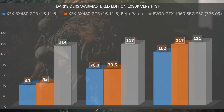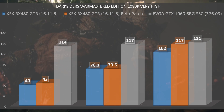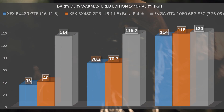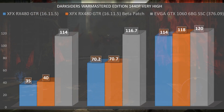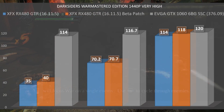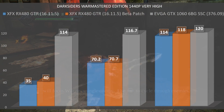Things don't get any better bumping up to 1440p. Pre-patch the RX 480 had a minimum of 35 fps, an average of 70.2, and a max of 114. Post-patch the minimum bumped up by 5 fps to 40, with an average of 70.7 and a max of 118. The GTX 1060 at 1440p had a minimum of 114, an average of 116.7, and a max of 120 fps.